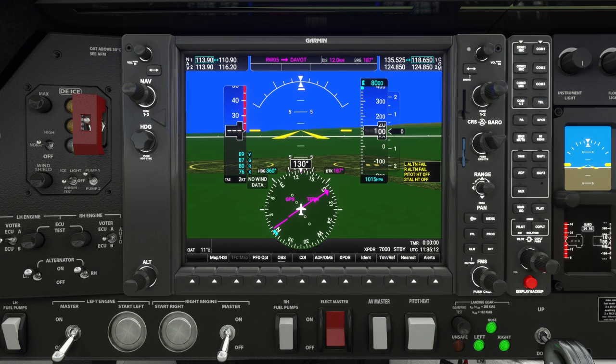EZ 502, route direct Dean Cross, Delta Charlie Sierra. Say again, EZ 502? EZ 502, route direct Dean Cross, Delta Charlie Sierra. Would you be able to text me the clearance, EZ 502?